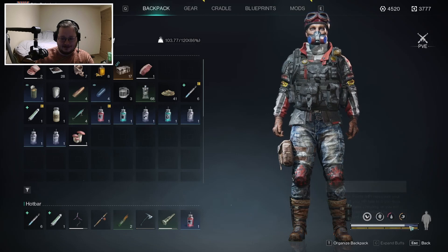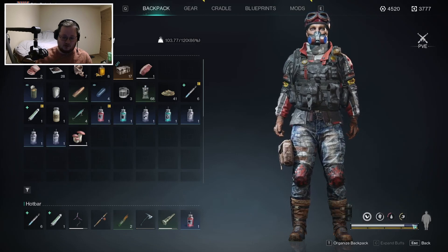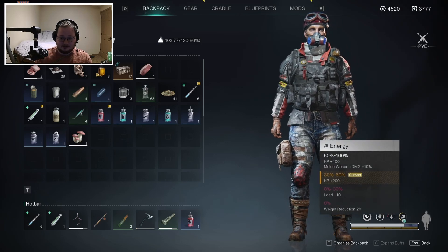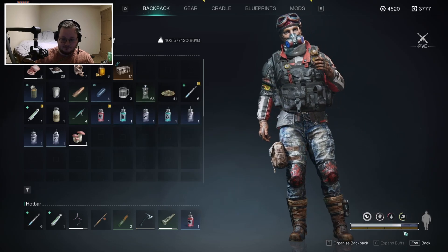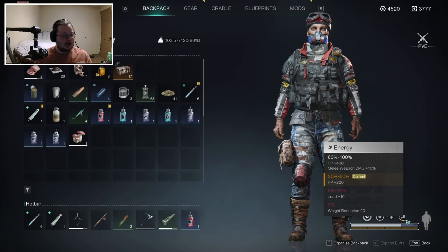Here you can see how much health I have, and right here you'll see this blue bar — this is my sanity level. I currently don't have max HP because I'm hungry. If I were to eat something like this raw meat, my sanity goes down because it's not cooked.